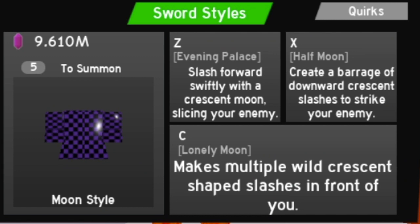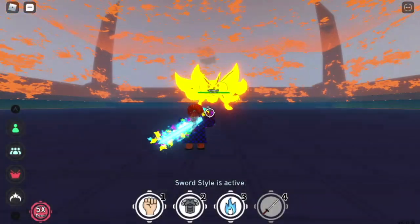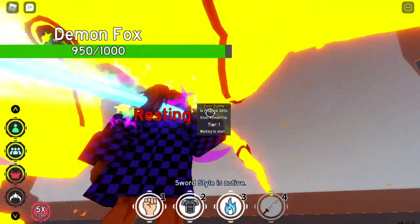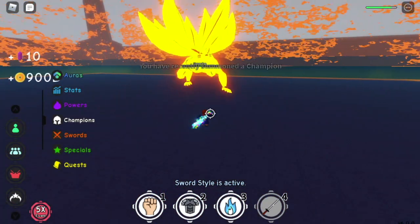Before we start the comparison, let me show you all the skills of the specials we're going to use. For the Moon Style, the Z skill is Evening Palace — let me show you the damage. The damage of this is 50, no transformations and champions. Next up, I will show you the C skill — the third one.